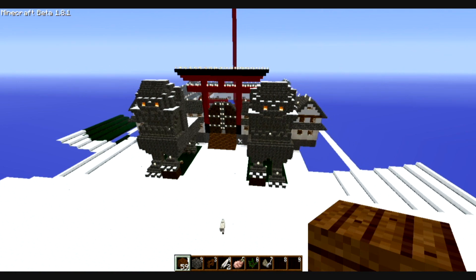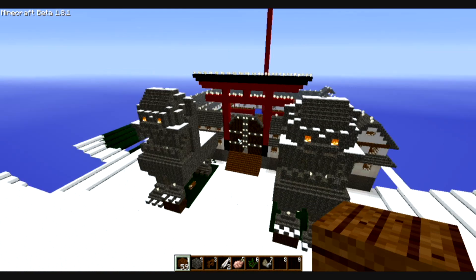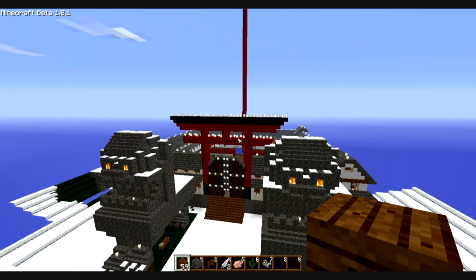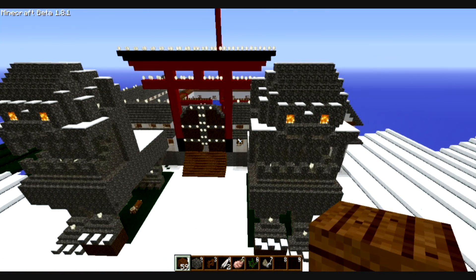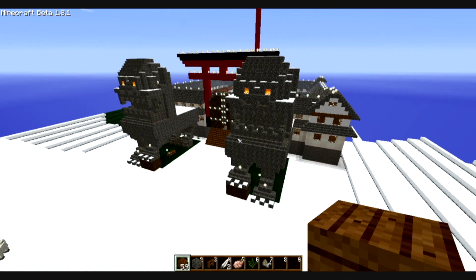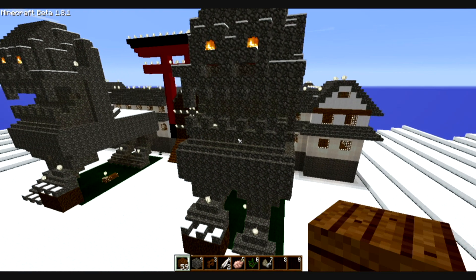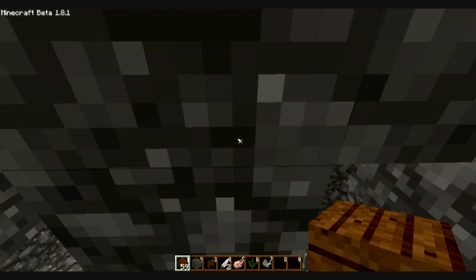There's a little bit of lanterns here, and it's going to have a path around here to a little lake that I built with a tree. And then this is going to be a place for wolves, and maybe horses, and big cats and stuff for Mo' Creatures.